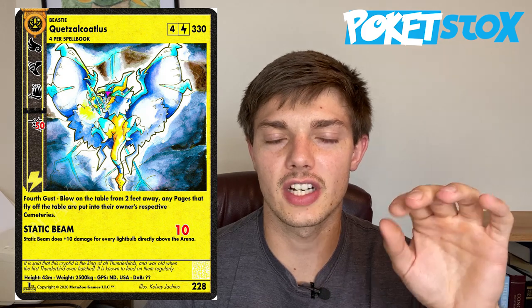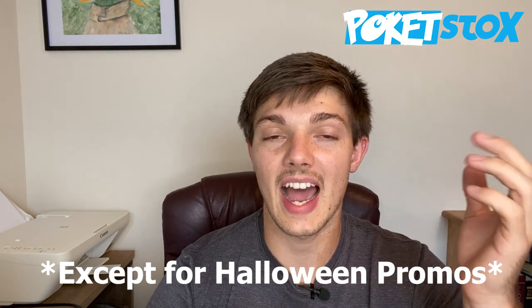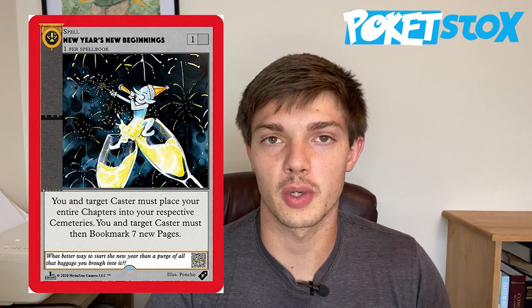These cards are easily differentiated from all the later cards because they have a black border, whereas all of the later cards have a red border. Then the next small promo set was a holiday-themed set that came out in October of 2020, featuring cards like the Headless Horseman and Trick or Treat. Then the Christmas set came out, which contains five different holiday-themed cards including Santa Claus, the Gingerbread Man, and the North Pole. There was also a New Year's card that came out January 1st of 2021 before we got to the main set.